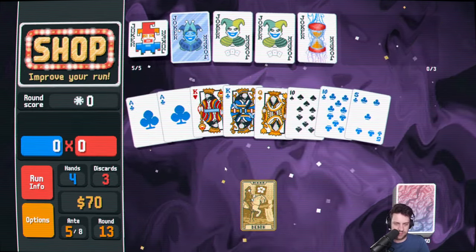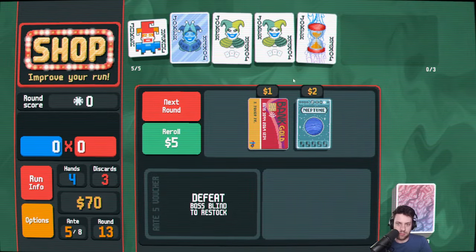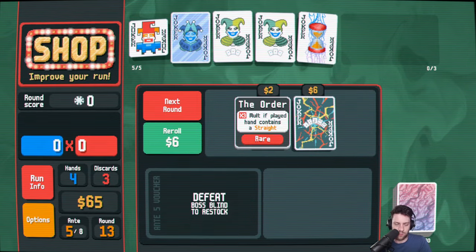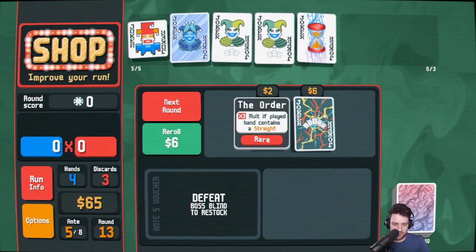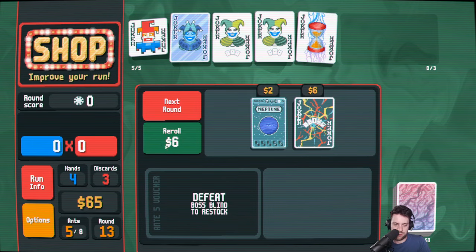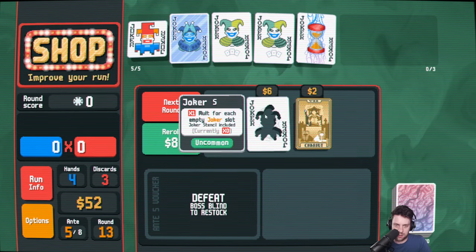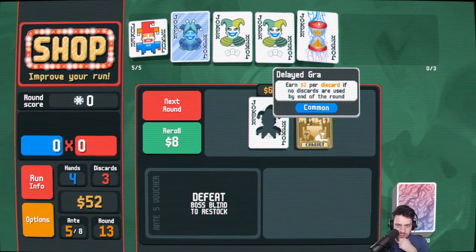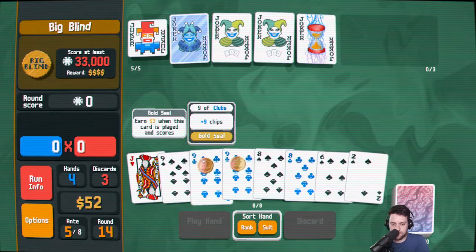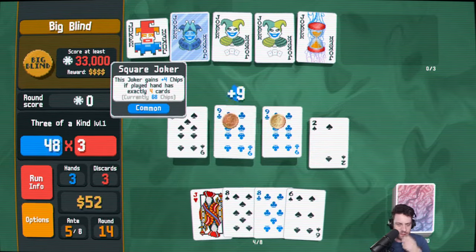Didn't get anything that good — I can ace though. The big mult does not get affected by this mult — I call this big mult, I don't know what the actual name for it is. But this isn't affected by the Plasma deck, so it seems like a good thing to try and get. Joker Stencil would actually go off, but I think our other jokers are too good. I mean, this is going to win, but I think it's fine.